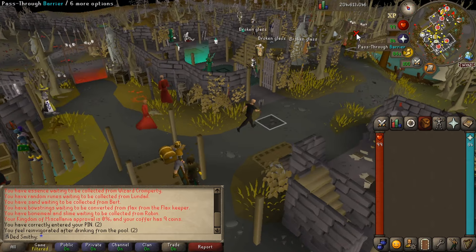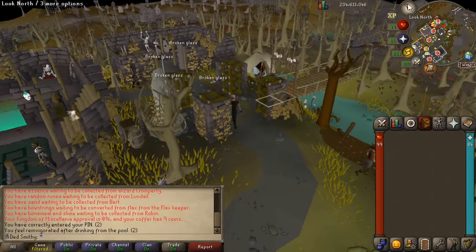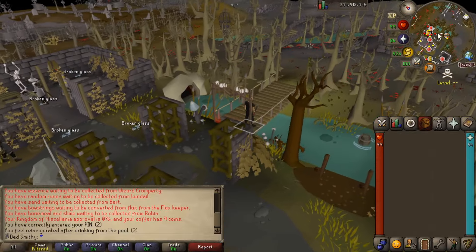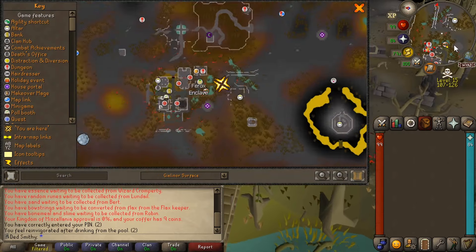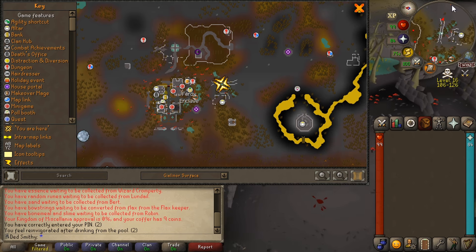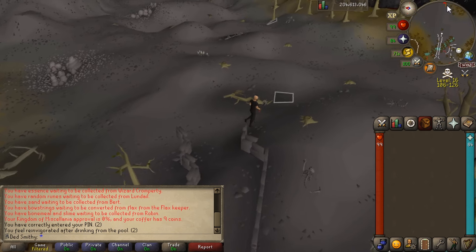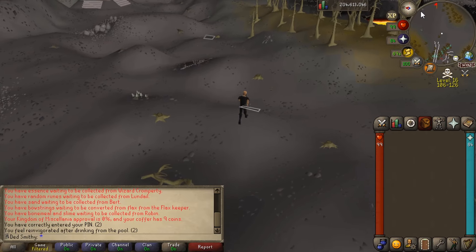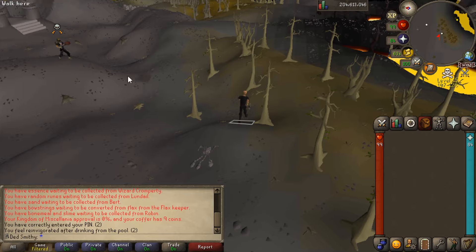Anyway, that's enough yapping - let's head on over and get some kills. Really simple: come out the east side of Ferox Enclave, run across the bridge, and we're going to follow over to where the burning amulet teleport is. You can bring a burning amulet to teleport straight here, but it's not very far to run and you can save yourself an inventory slot. Oh, there's a PKer.